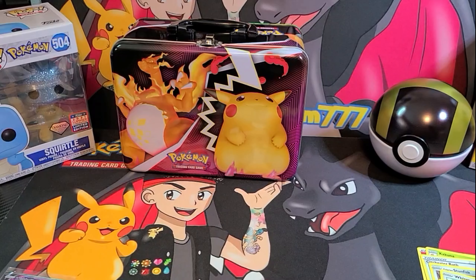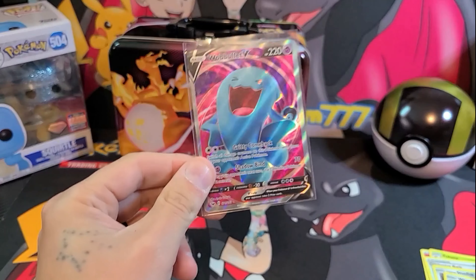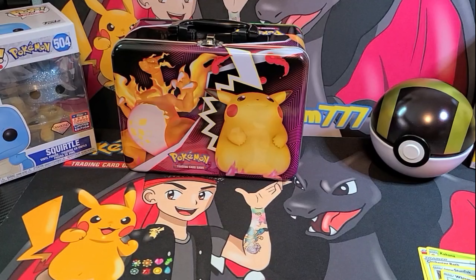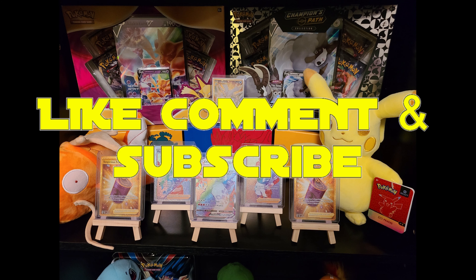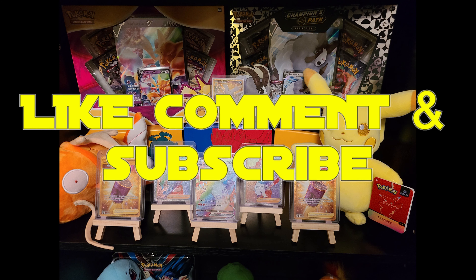Still chasing down that rainbow Chonkachu — that thing don't like me at all, I'll tell you that much. Fist bump energy, Magcargo, Swellow, Shuppet, Ferroseed, Joltik, Sandaconda — panico, Terrakion. Alright, I can mess with that. A little bit of Vivid Voltage.